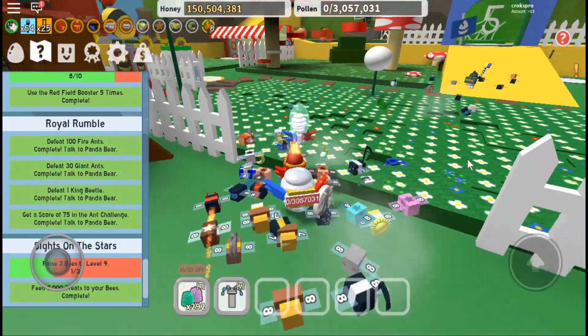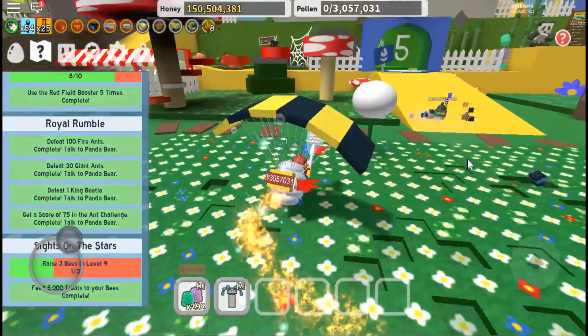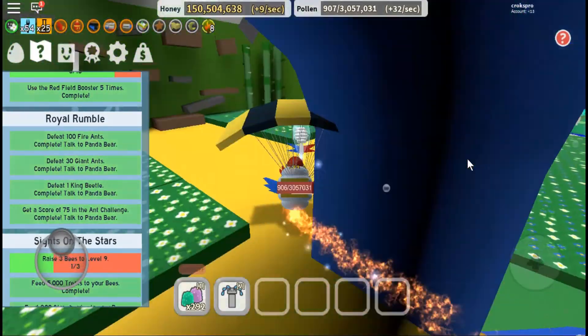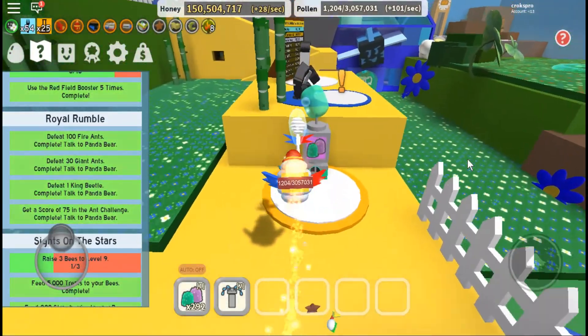Panda Bear's quest is here. So the quest was: defeat 100 fire ants, defeat 30 giant ants, defeat 1 king beetle, get a score of 75 in the ant pass challenge.